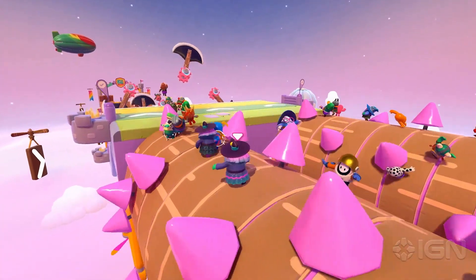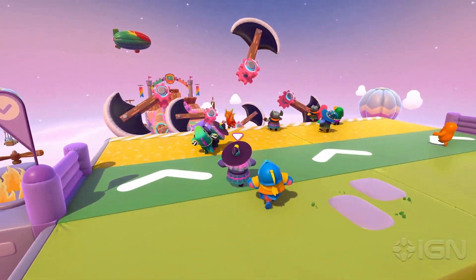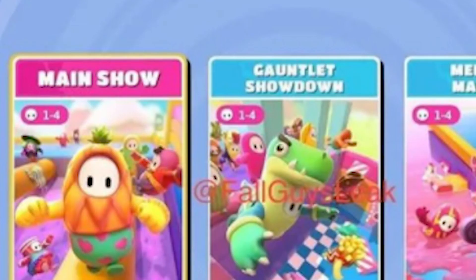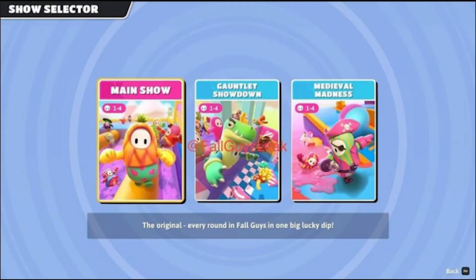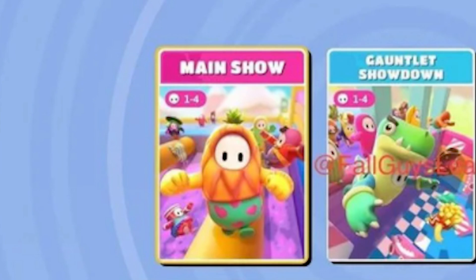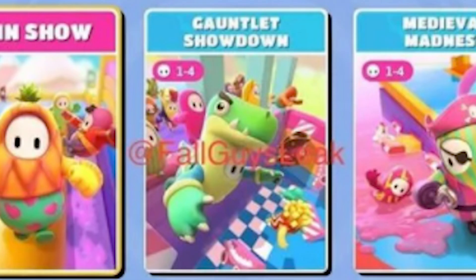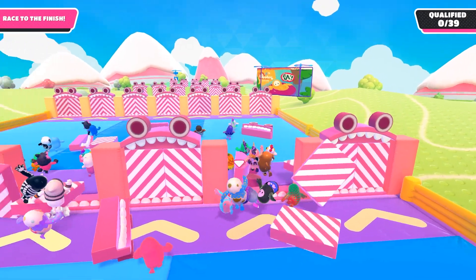Next we have a leak that confirms all maps are staying in Season 2. We see that players are given an option to select their shows, and a party size is shown for each show, indicating that some shows in the future could have a higher party size. From this we can guess that the main show will be all the original maps, Medieval Madness will be the new Season 2 maps, and the Gauntlet Showdown could be a mix. We see DoorDash in the Gauntlet Showdown picture, so maybe that is a bunch of single-player or elimination-based mini-games.